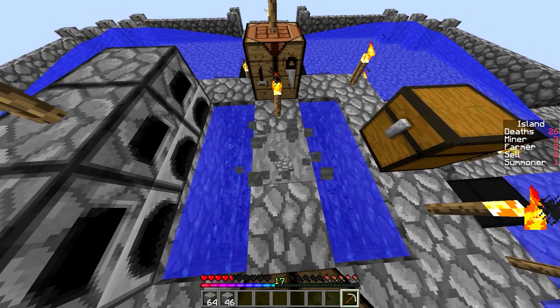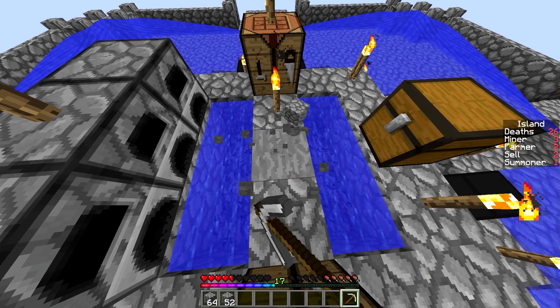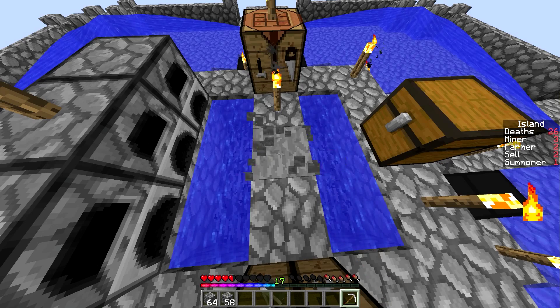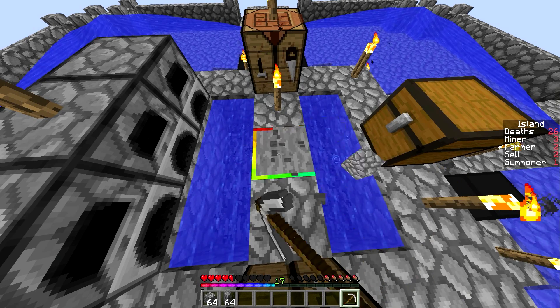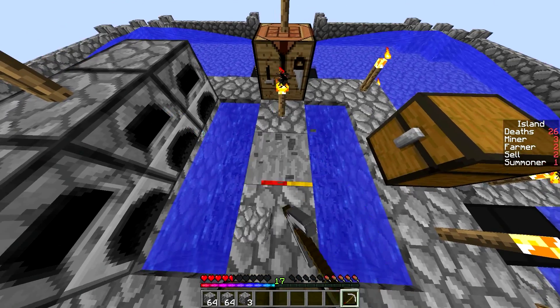We'll just try and get enough to upgrade this cellar, see what we can sell to him — everything should be a little bit cheaper, so it'll just increase our efficiency just a little bit. Our pickaxe is getting very close to the end here, it's got 17 left. So we'll finish this off and then we'll go trade all this, see how much we can get. We're gonna have to grab some more iron too — just smelt — and then we'll just kind of go from there.